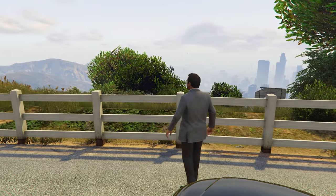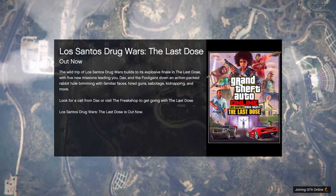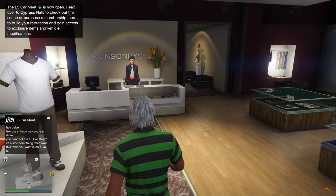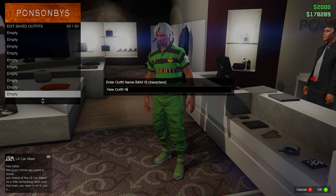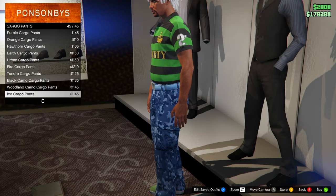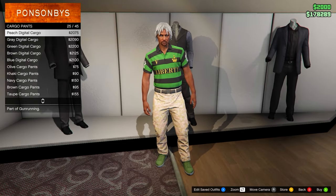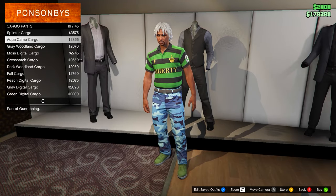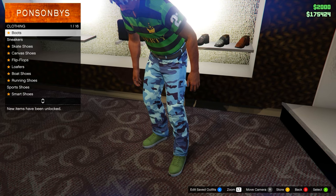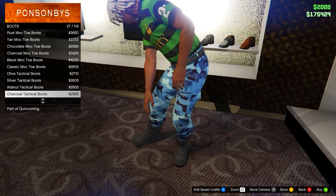In Story Mode, start up a new Online Invite Only session. Once loaded in, go to the clothing store and save the outfit you chose to keep. Then go to cargo pants in the pants section and equip any cargo pants you want to turn into joggers. Go to boots and equip any boots that tuck the pants in so they look like joggers.